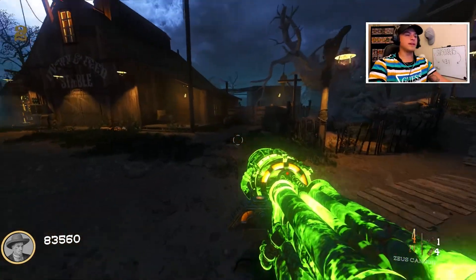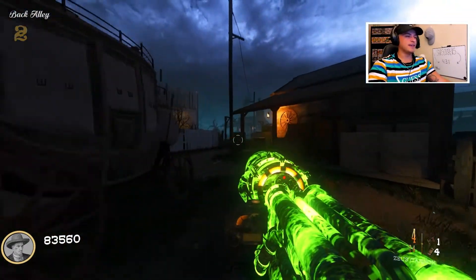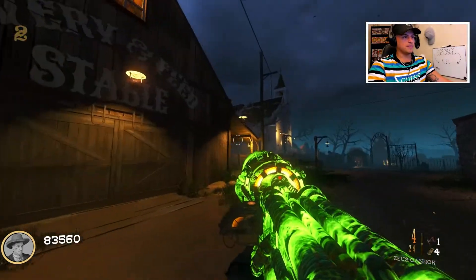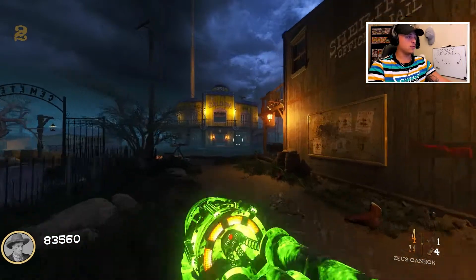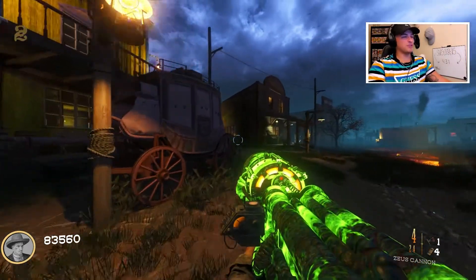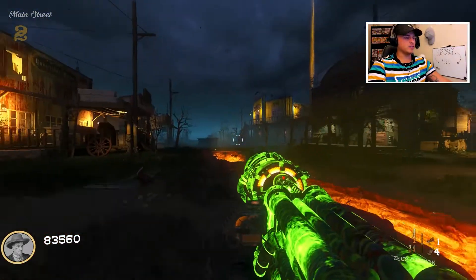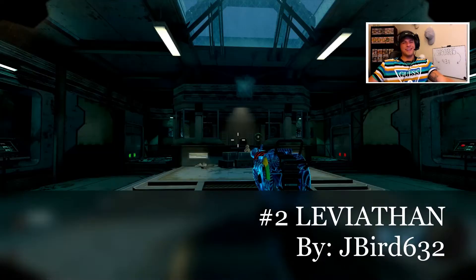We played Wanted on stream not too far back — we unfortunately died on the boss fight, almost beat it but didn't. We still had a great time. Wanted by Zero gets the number three spot because the easter egg is so cool and the old western theme is awesome. Just a warning though — the guns are pretty weak, so make sure you get a good gun because it gets difficult with the old western weapons.